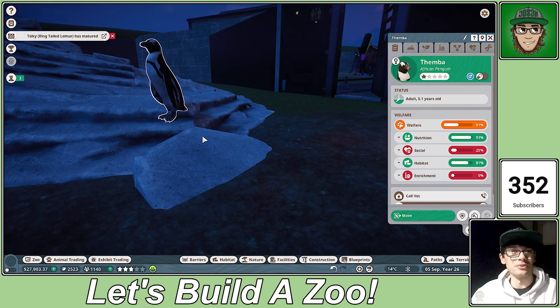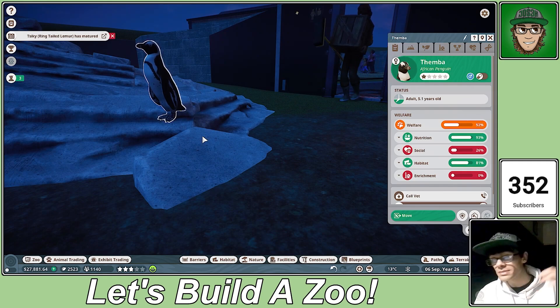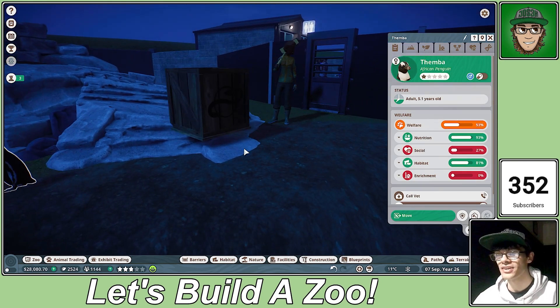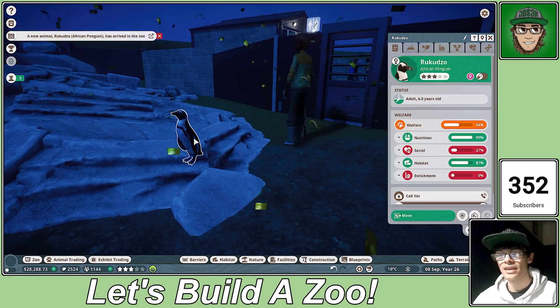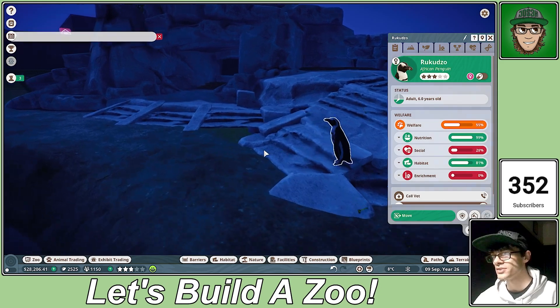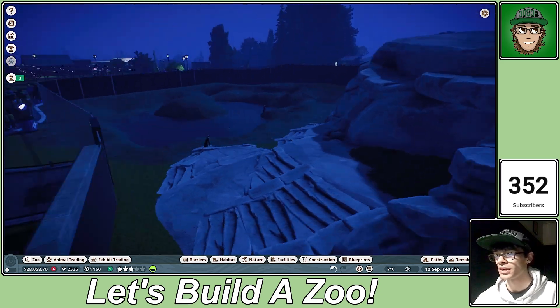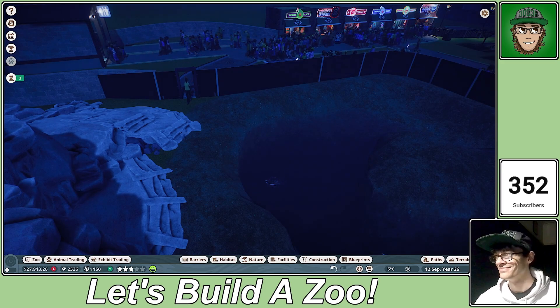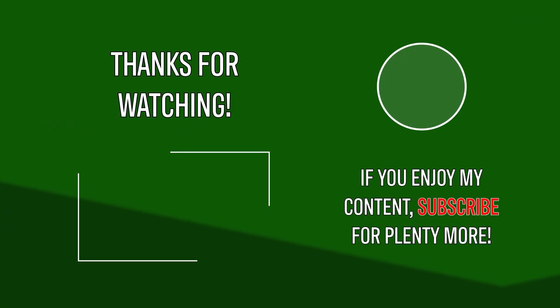Oh yeah, they're coming — there they are! We're going to have four penguins — this could be a great little area. African penguin has arrived — you are beautiful, you are lovely, look at you! There we go guys, thank you so much for watching. I do hope you've enjoyed today's episode. It was a bit of a longer one, but we went building — we built a new habitat. And look at that, there's another one — it's a girl! In Rakuzo has arrived in the zoo as well. Awesome stuff, thank you so much for watching and I'll catch you next time.